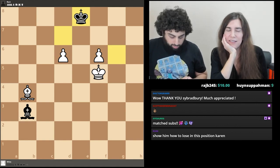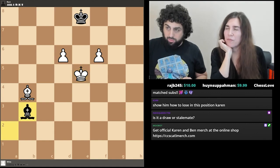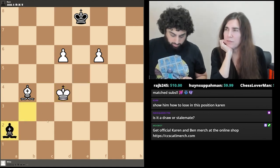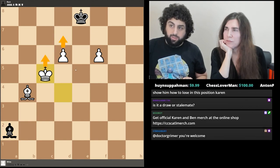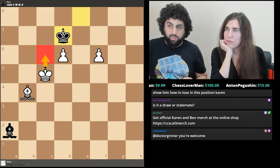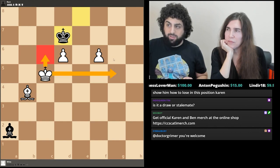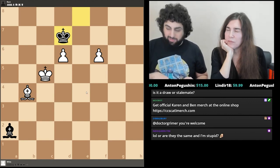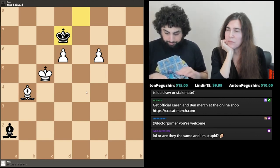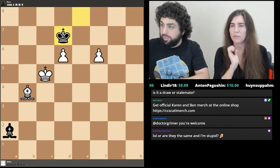He gives some more moves but white isn't going to have much to do. Black can just wait and he can't go there — he needs a king in two places and he only has one. White isn't getting anywhere, so draw agreed.